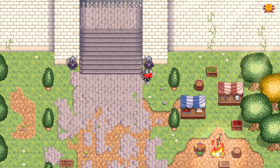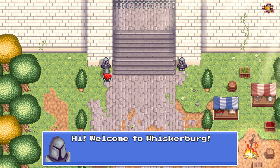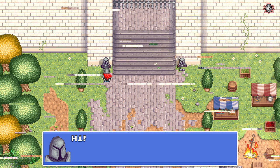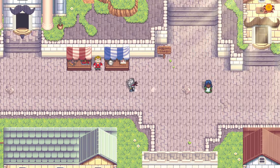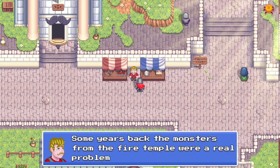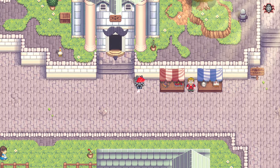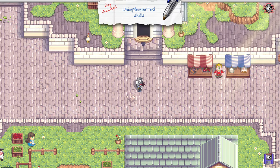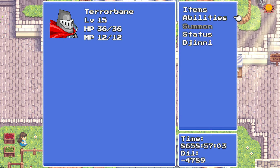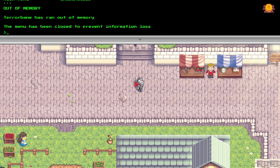Back in Whiskerberg, we approach the guards — one is commenting the other isn't writing code. Multiple NPCs loop: "Hi, welcome to Whiskerberg" — then the dialogue breaks: "Dialogue input false — enjoy your day." Bug found. The shopkeeper mentions the Fire Temple monsters look depressed. Then opening the menu causes a crash: "Terrorbane has run out of memory, the menu has been closed." Apparently we just can't access the fourth menu item.